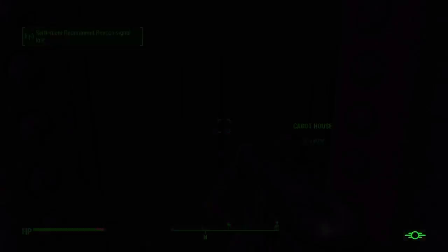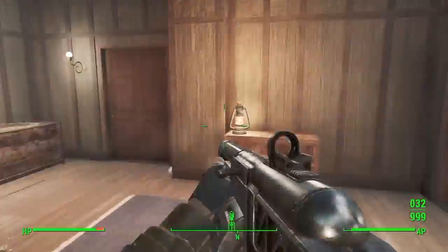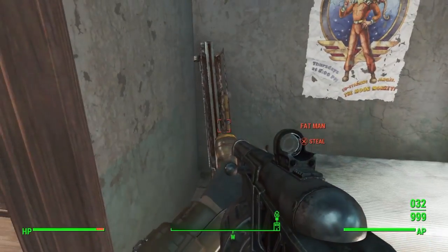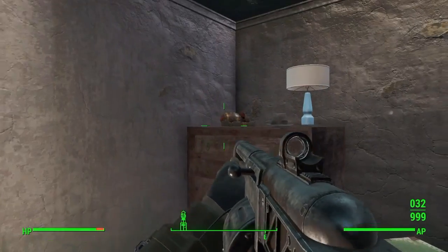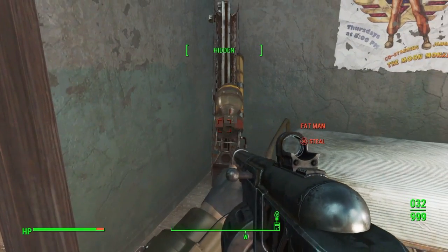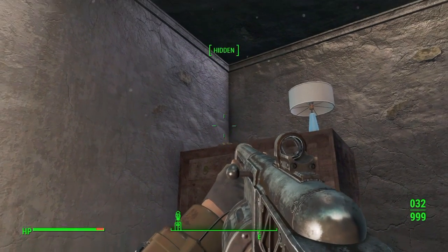Re-enter the building and go back to the location I went in the house - just run all the way back. Then you can take the Fat Man again and the mini nuke because it respawns every time you do this. You can also take the ammo inside there, but you have to be crouched and hidden.